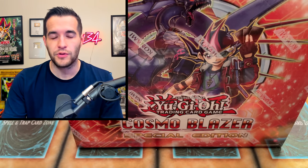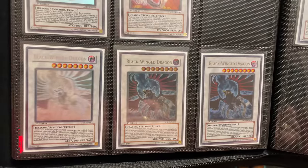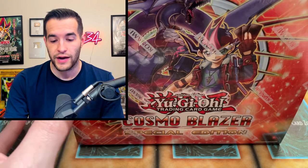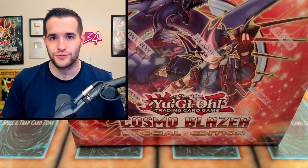For my binder, I have a couple of these — I have like a light play ghost rare and then the ultimate rare, but I don't have the secret rare. I'll show you guys a quick clip of that in my binder. We're trying to get the secret rare and a near mint ghost rare to add to the binder and keep improving it as we go.